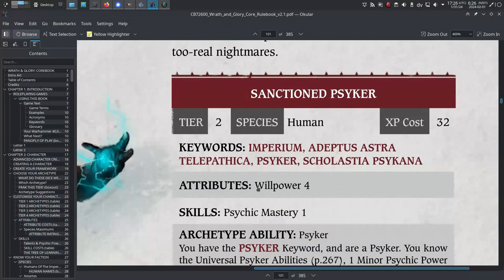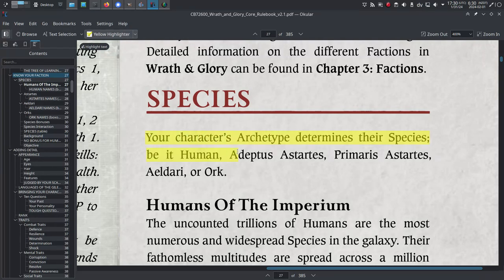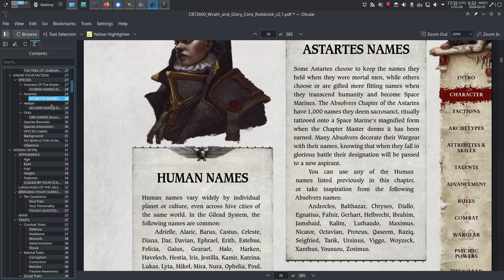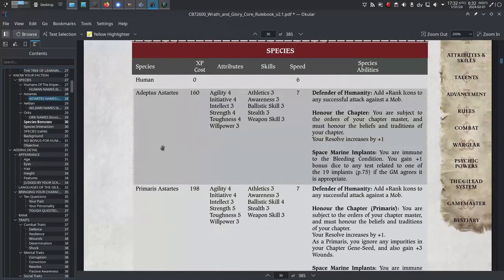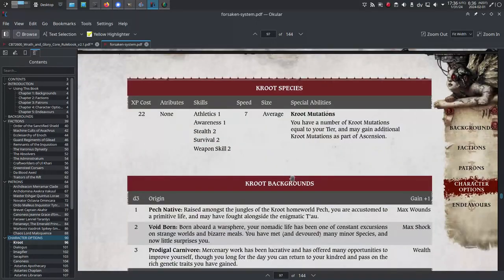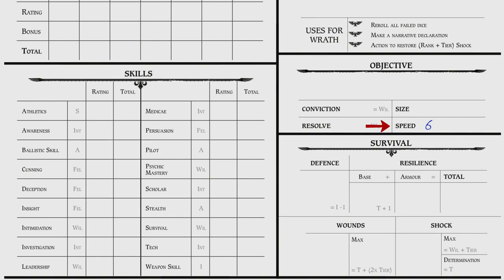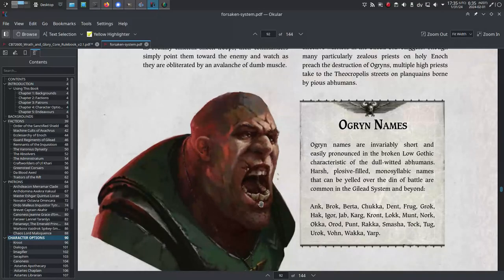Step 2b: Research your species. When you choose an Archetype, it includes your species. The Core Rulebook says bonus attributes, skills, or abilities are also included in your Archetype package, but none of the species' abilities are actually listed in any Archetype stat block, so you have to look them up yourself. The stat bonuses for your species are in the Species table on page 29 of the Core Rulebook, or in the Species section of the Forsaken System Player's Guide if you're using that. Write down your Speed in the Speed field in the right column of your character sheet, and write down your Species Abilities in the Talents and Abilities field on the second page. These are all included in the price of your Archetype, so don't deduct anything from your XP.